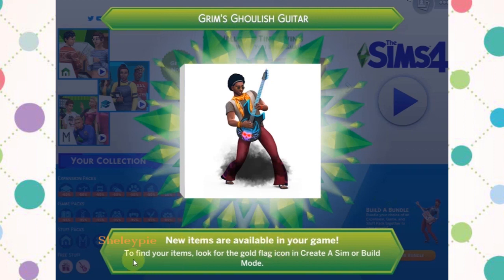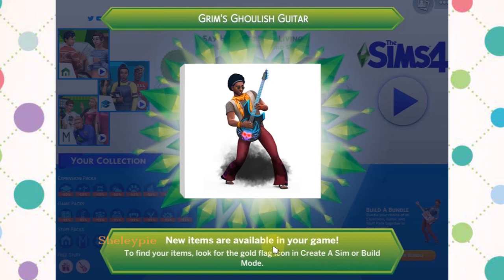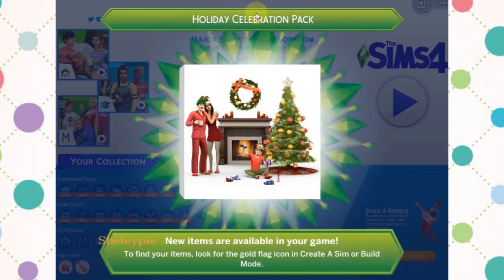The game notified me that I can now use the Grim Goose Guitar. New items are available in your game — to find your item, look for the gold flag icon in Create-a-Sim or Build mode. There's another notice: I got the Holiday Celebration Pack items available too. So I got two free items for my new Sims 4 game.